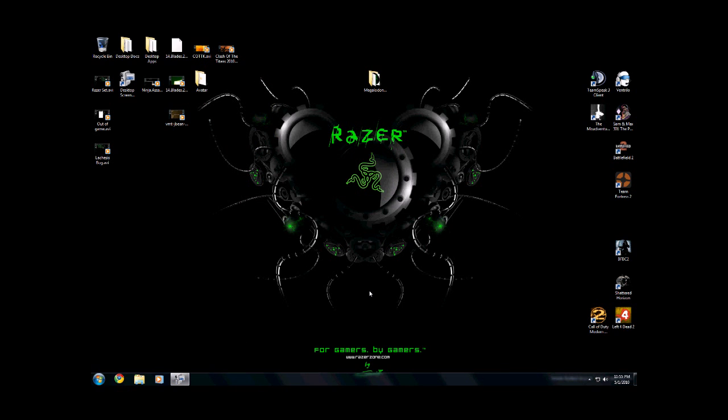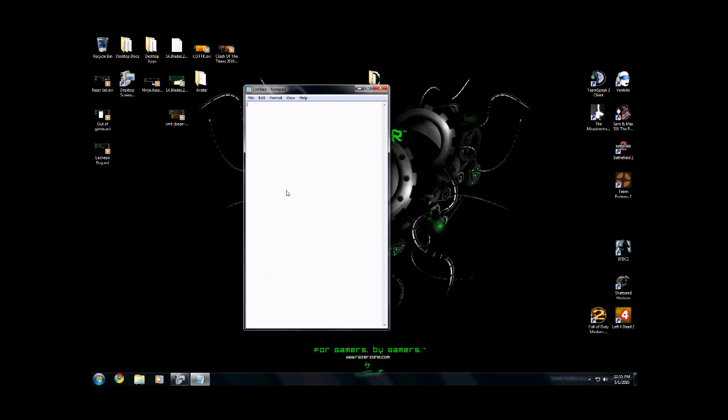We are ready to basically rock and roll into Battlefield 2, but I'll see if we can get this to happen without even going into Battlefield 2. There she goes — straight off the bat without having to go into any game, she's just bringing up Notepad and rolling away on the ones. What I did was hold down the fire button, which would be the left-click mouse button.